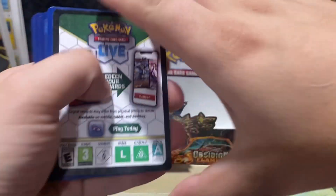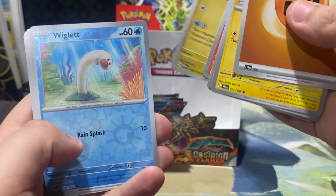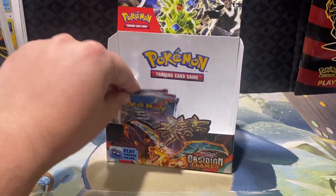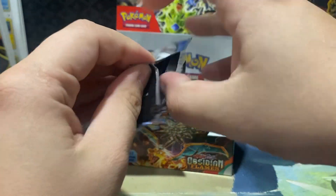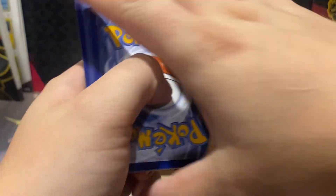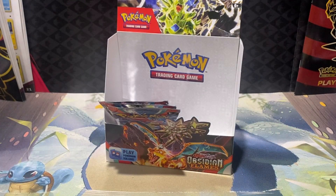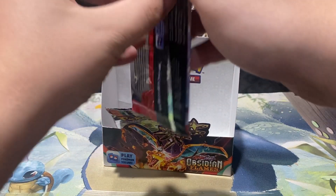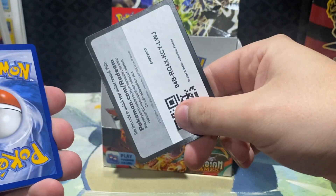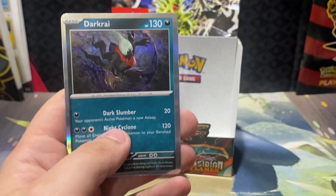Fighting Energy. We have Volcarona, Altaria, Wiglett, Drillbert, and Claydol — only the second and third Claydol we've gotten so far. It seems like one of the lesser-pulled ones. Sinistea, Ninetales, Scizor — three packs remaining. Numble, Houndoom, Magnezone, Buizel, Diggersby, and Darkrai for the rare.